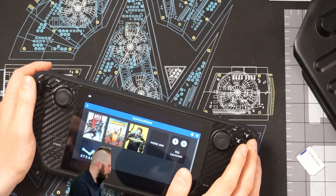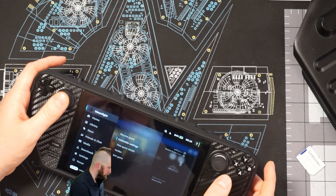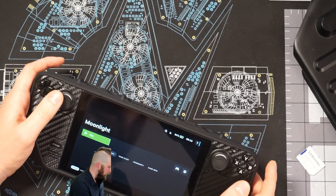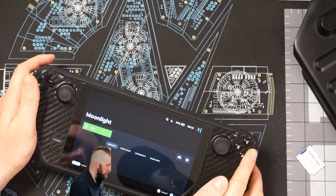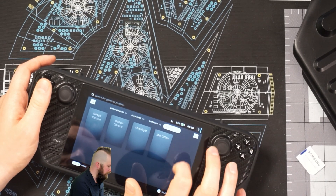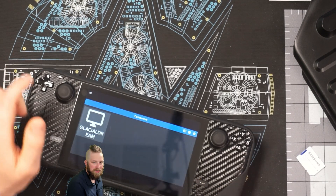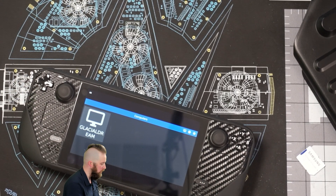Basically what you're going to do here — let's exit this and come back in. You'll follow those directions, you'll get Moonlight, and then you're going to access it through non-Steam games. You'll just click the Moonlight app, go to Play, open it up, and it's going to boot onto your machine.